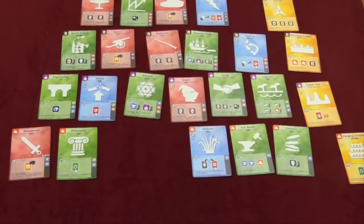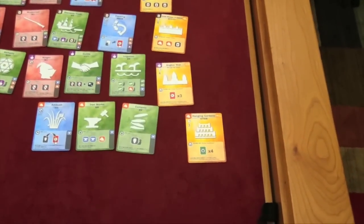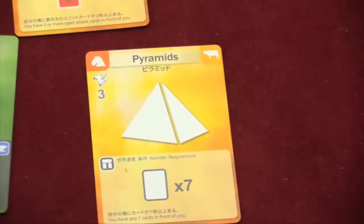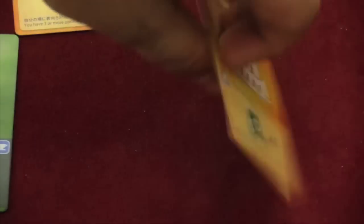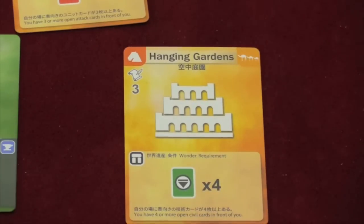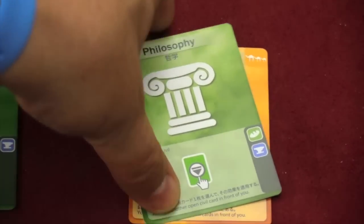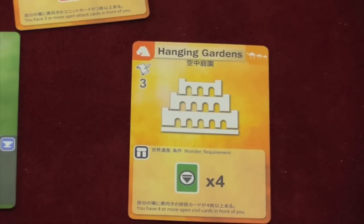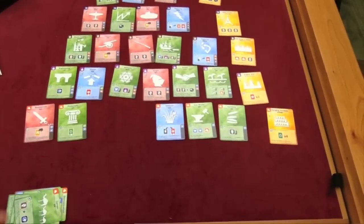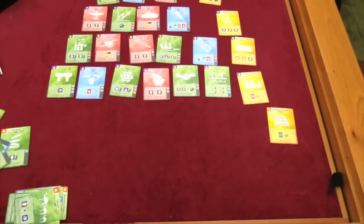You're going to be trying to buy better and better cards. You also have the opportunity to buy wonders of the world. When you buy these, they give you straight victory points — like the Hanging Gardens gives you three victory points, or the Pyramids, still three victory points. These have a prerequisite: this one requires four or more open civil cards in front of you, which have a specific symbol. If you have that requirement, you can take the card, but you also have to pay one resource of any type for each card still in the row that the wonder is in. So if all the cards are gone, you don't have to pay anything to take that wonder of the world.